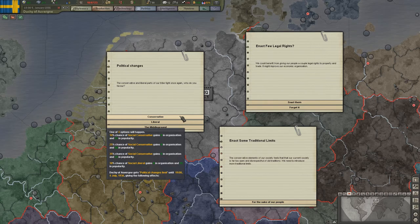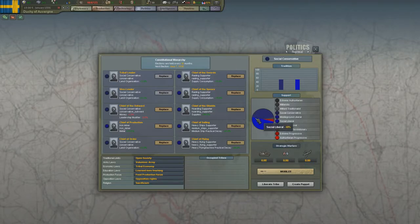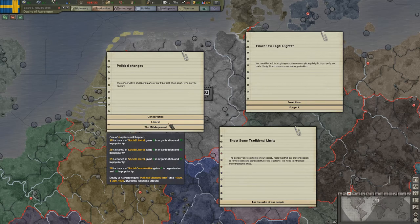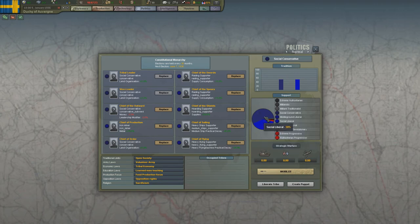It may backfire and the other side may actually be empowered instead. Or you can empower the middle ground — they implement liberal policies but are closer to the conservatives. For now, let's pick the liberals and see the changes. It seems it actually backfired.